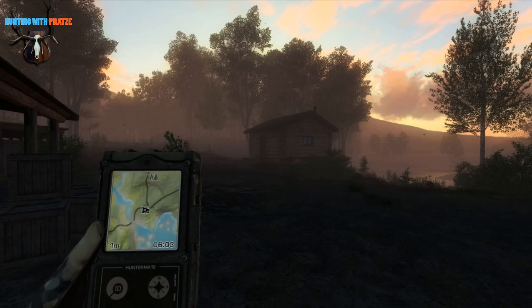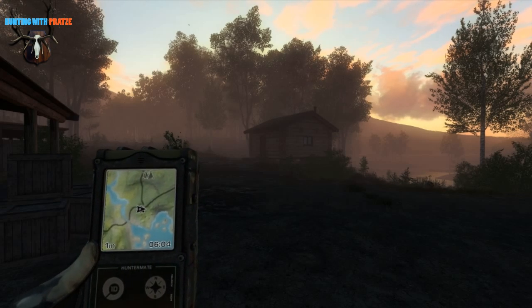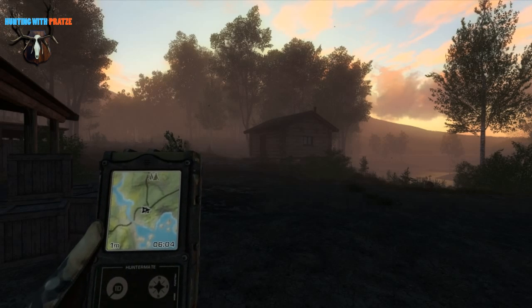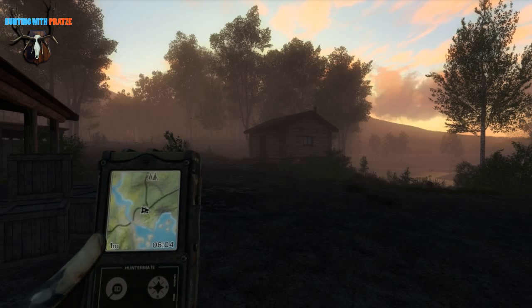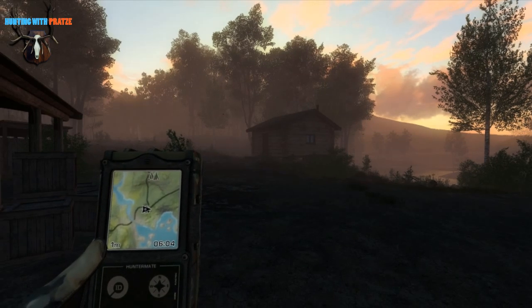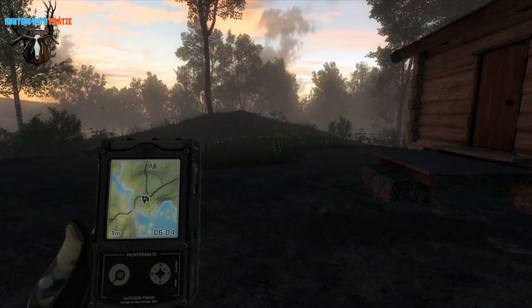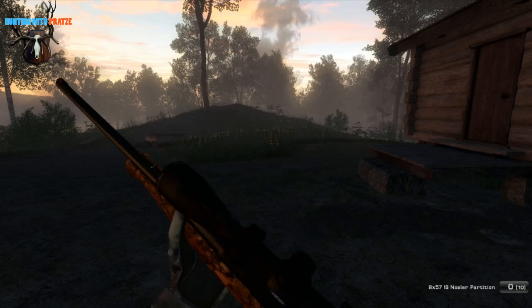Hello and welcome everybody to another episode of Hunting with Pratze. Today we're starting from Redfeather Falls from the Trappist Rest Lodge. I just feel like hunting some moose if possible and also a white tail. So let's show you guys what we take with us.